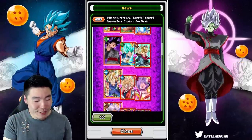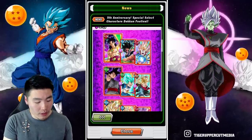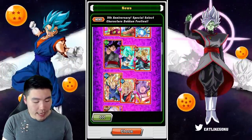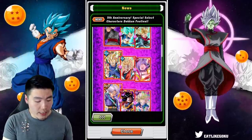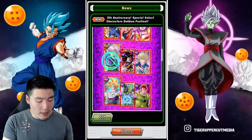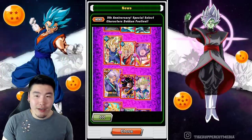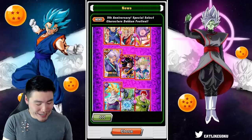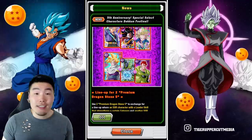Anyway, for 3 Purple Dragonstones you get 1 of these guys plus 2 bonus characters. So for Broly you get Wrathful Broly as well as STR Goten. For Goku Black you get TEQ Super Saiyan Blue Vegeta and PHY Trunks. For Majin Vegeta you get AGL Super Saiyan 2 Angel Goku as well as STR Buu. For PHY Trunks you get STR 17 and INT 18. And then for Gohan you get INT Cell as well as INT 16.